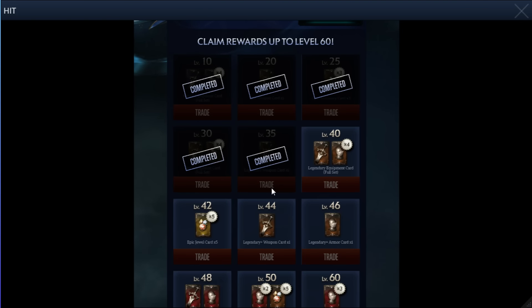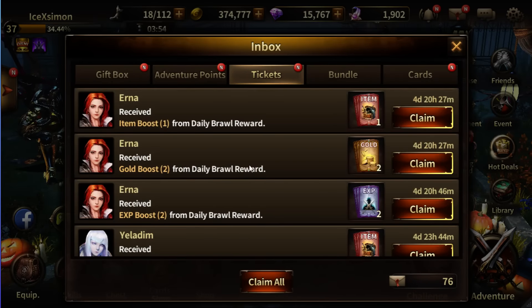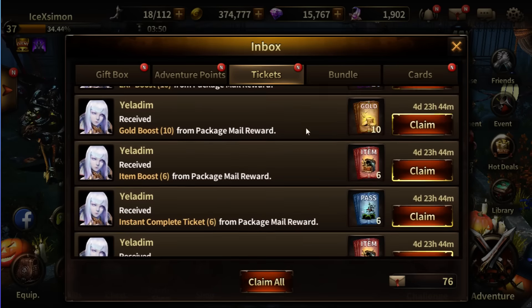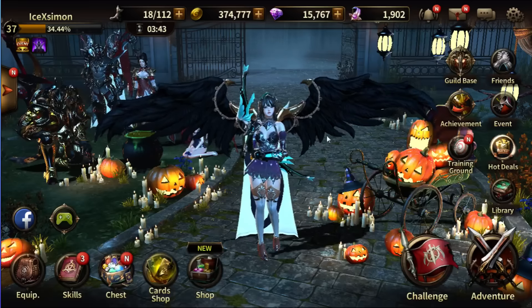If I recommend how to level up Lena first - you're going to need to save some incense tickets and exp tickets from your inbox. You get those from your main account after completing some quests, and then you can send them to Lena.